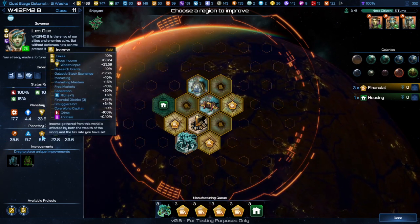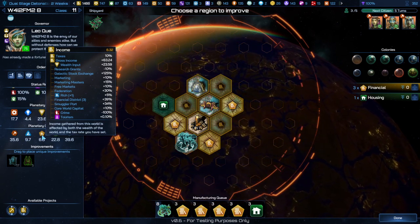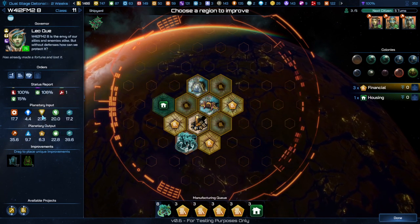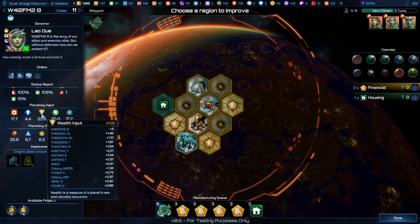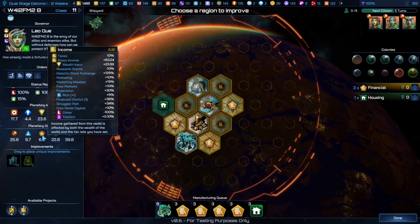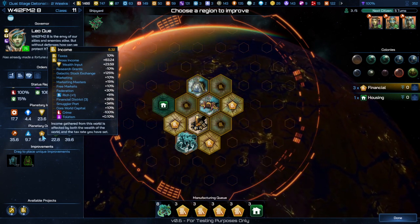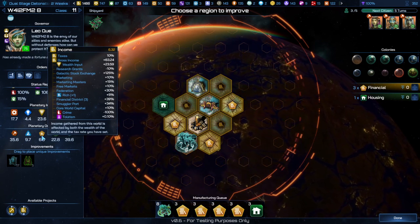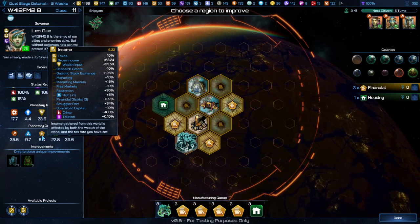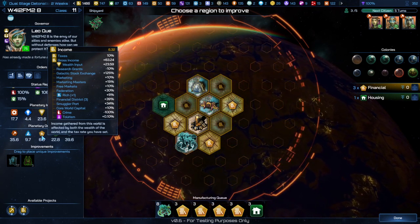Look at crime's effect on the economy. Right now we're at low taxes, so that's part of why the output is so low for this planet. This planet is bringing in almost 24 gold per week, and with all the improvements I've put on it, it goes up further. But if you look at crime, it's bringing it down by exactly 100%. So initially, crime is going to hurt your economy.